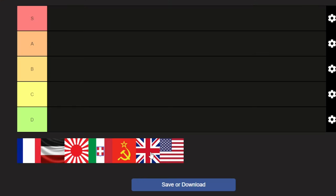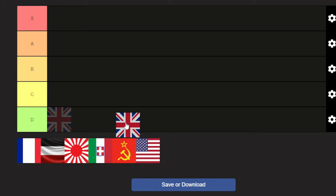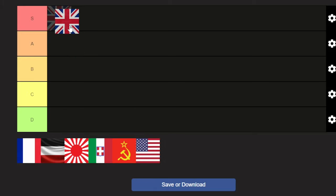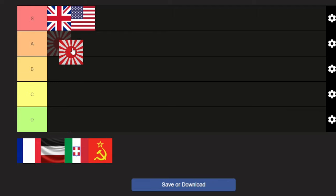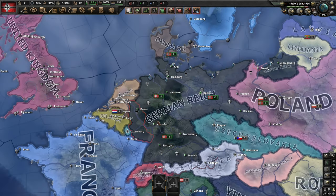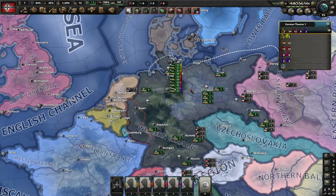Now that we have a few navies to compare, let's go back to the tier list. I would say that the UK has the strongest starting fleet of them all, with the US coming as a close second. The Japanese, even though they have a smaller fleet, are not too far off and are certainly interesting, so I would give them a solid A tier. With that done, let's check another Axis power, which is going to be Germany.